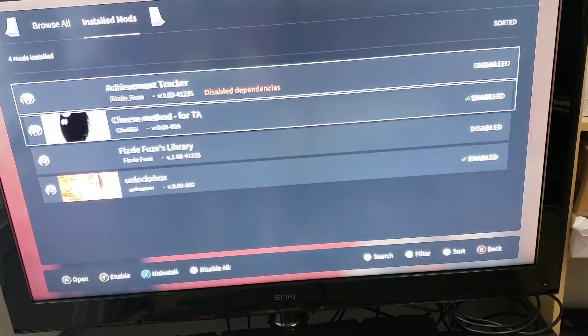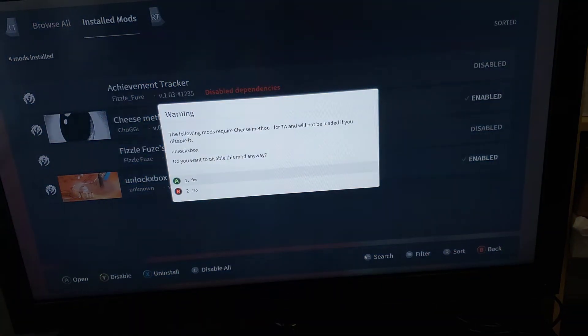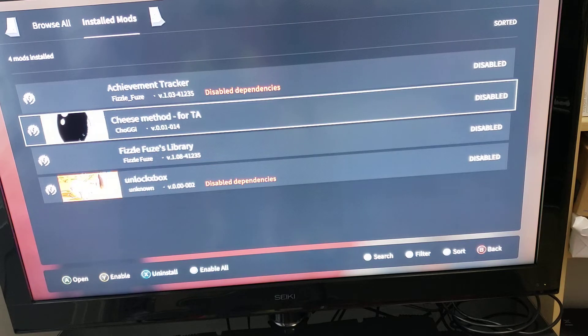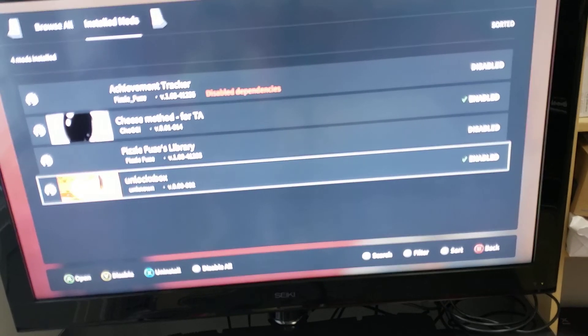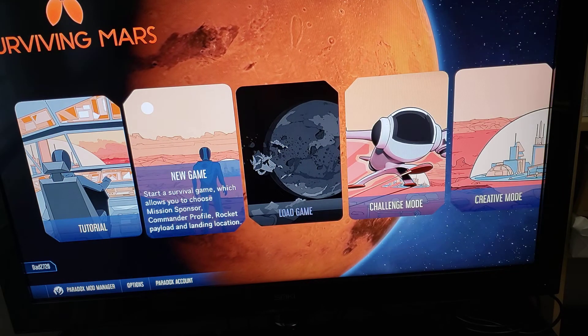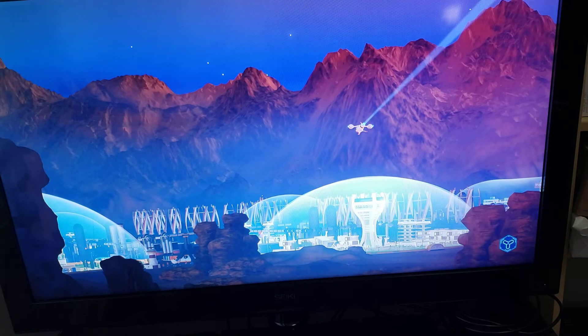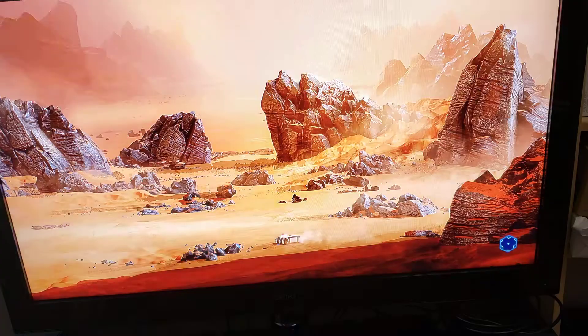Once that is installed, first enable 'Cheese Method for TA,' then 'Unlock Xbox.' Back out, click New Game, skip the tutorial, and wait for it to load. By the time you are done loading, you should have started unlocking the achievements.